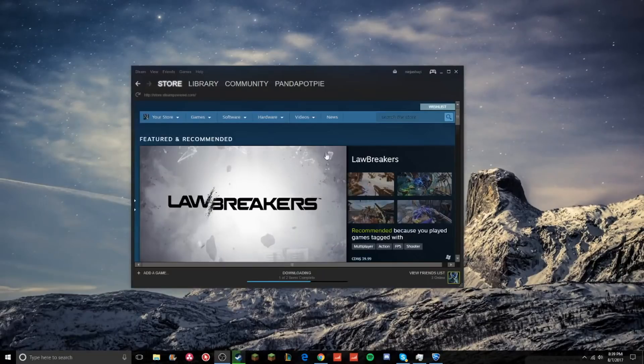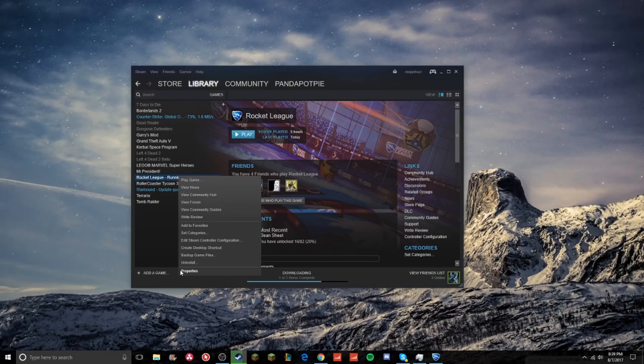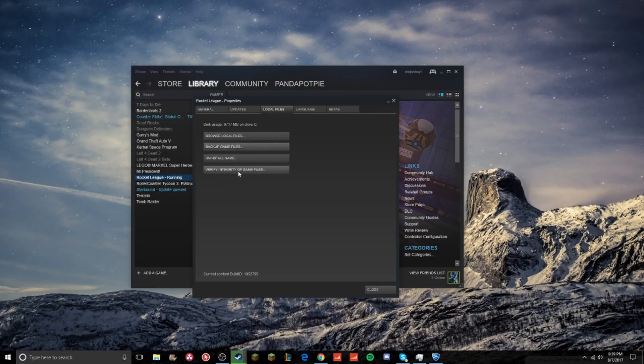What we're going to want to do is go out of Rocket League, then go into Steam, go into Games, click on View Games Library, go down to Rocket League, right-click on it, click Properties, go to Local Files, and then click on Verify Integrity of Game Files.